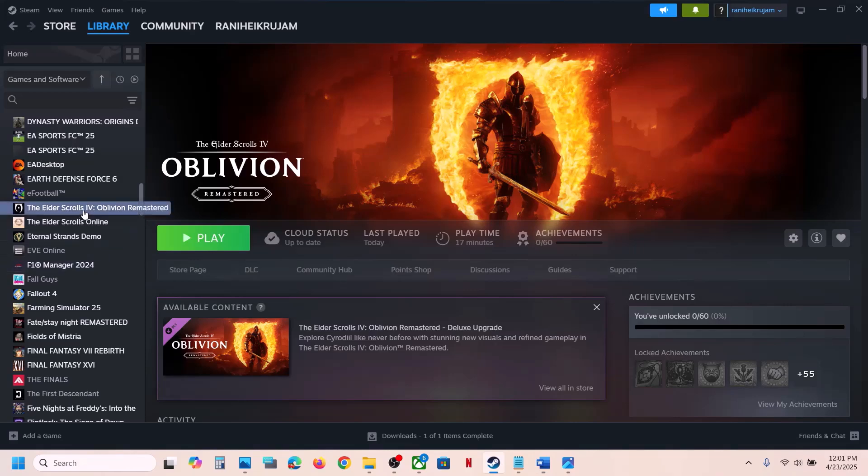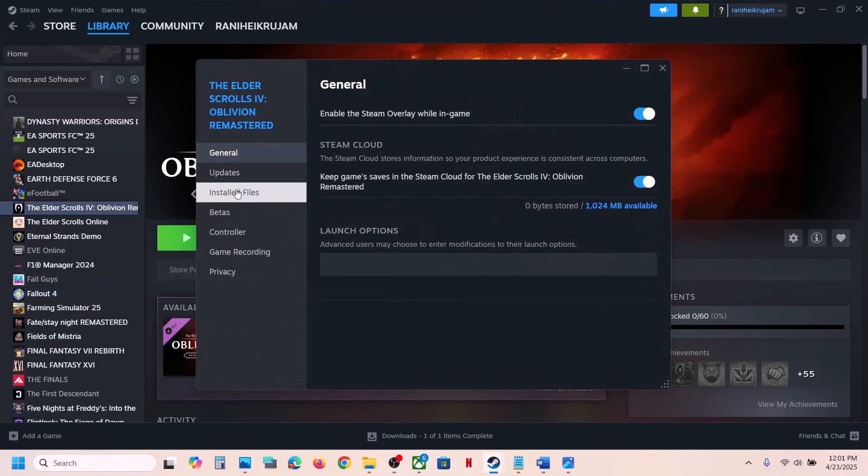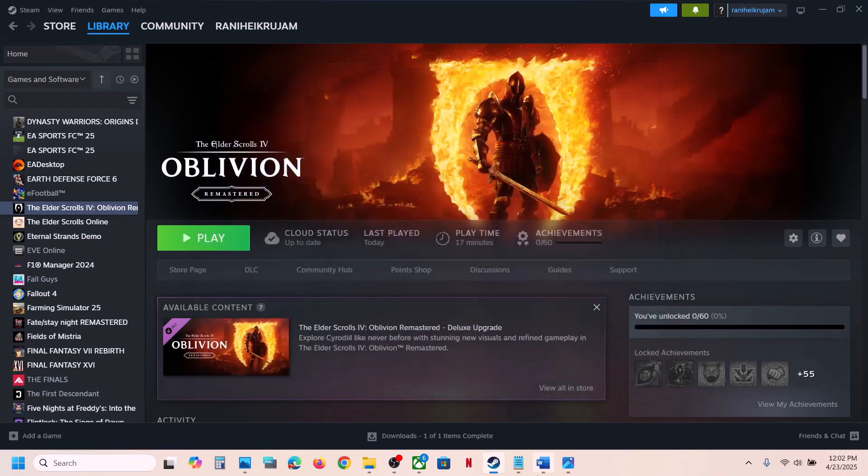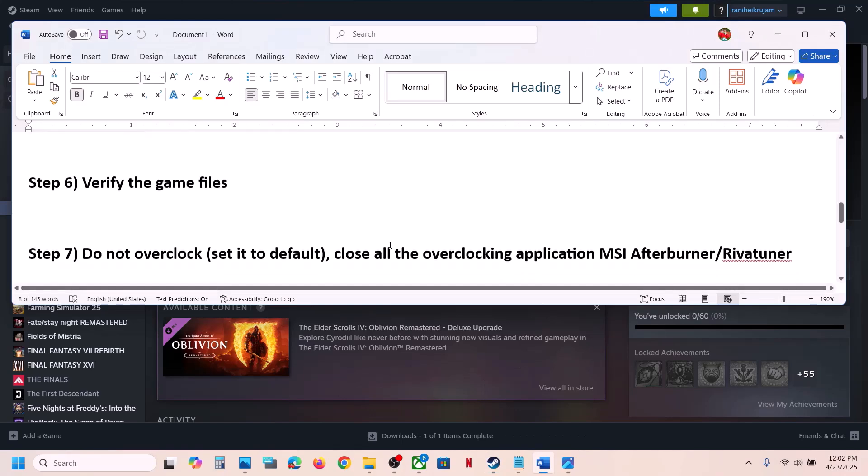The next step is to verify the game files. Right click on the game, select Properties, go to the Installed Files tab, and click on Verify Integrity of Game Files. Once the verification is 100% complete, launch the game and check.